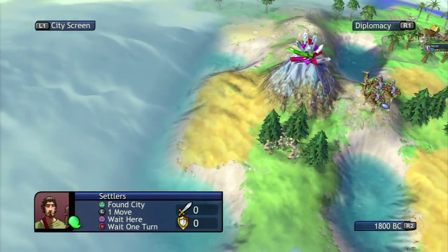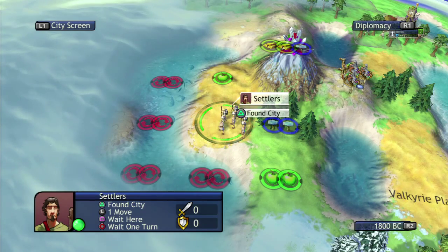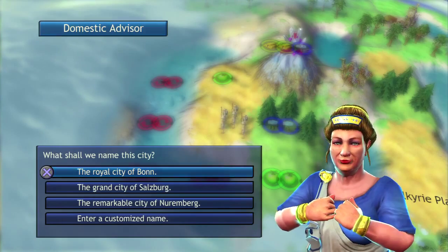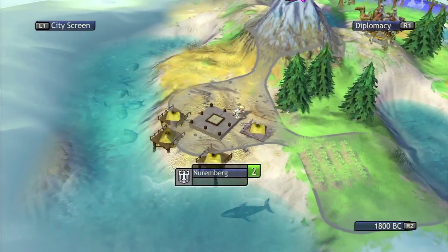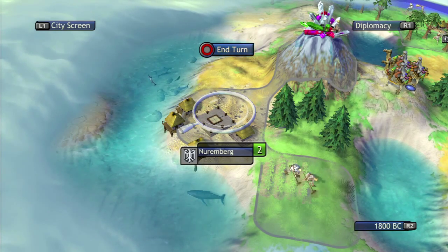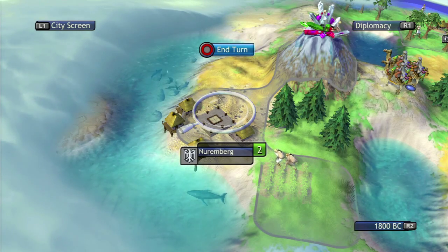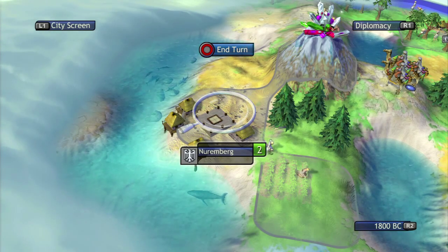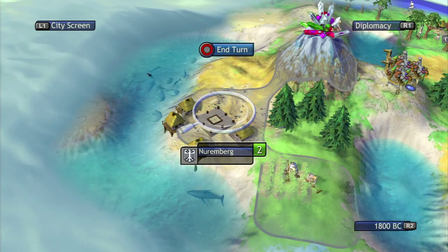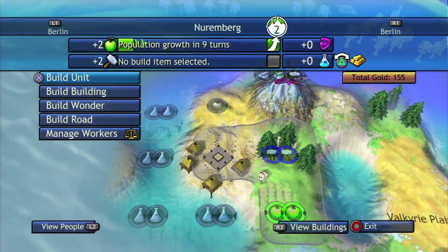Units can only occupy one tile, but you can have two warriors in the same spot. However, if I get three warriors in the same spot, I can combine the three of them into an army — then there'll be an army of warriors. This makes their strength and defense a lot higher, but they act as one unit. Instead of three warriors attacking separately, it's one unit attacking together. You want certain units for defense — archers are great in cities but not for attacking. Melee units go out and attack, while archers defend.